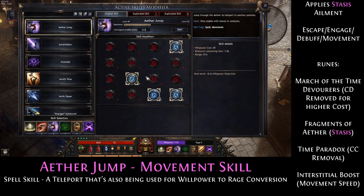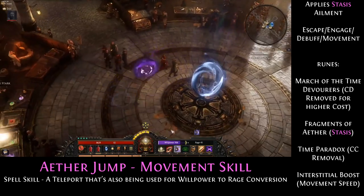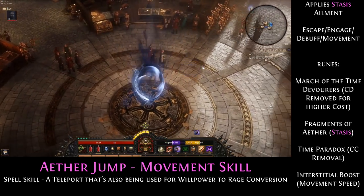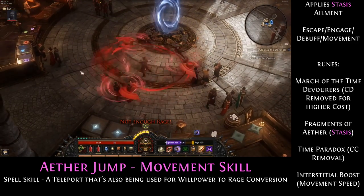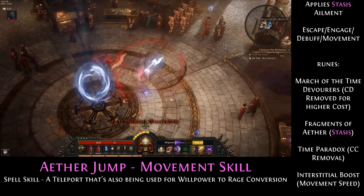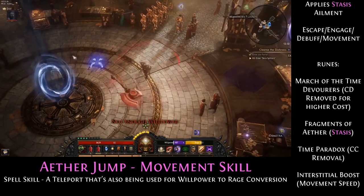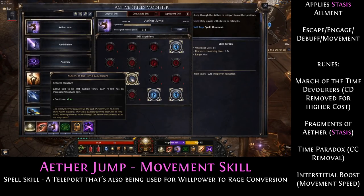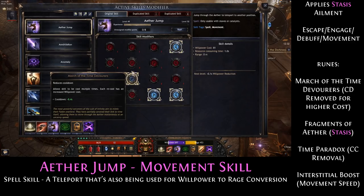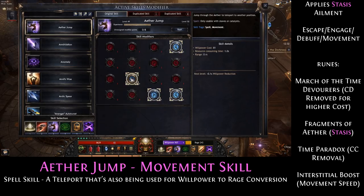The jump ability I was using is Aether Jump. With March of the Time Devourers you don't have a cooldown on this skill, but you will have an increased willpower cost. This makes it possible to always jump and then use your Bleeding Edge, then jump around a little bit and use your Bleeding Edge again, so Bleeding Edge will always be up. March of the Time Devourers is necessary — otherwise you are not going to have enough rage to cast Bleeding Edge, because it has a 300 rage cost which is extremely high. So get this one first.